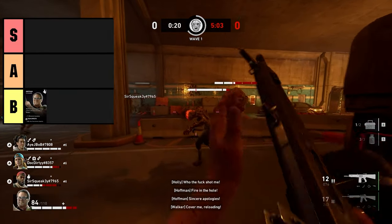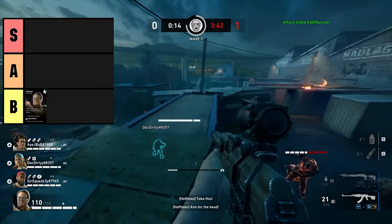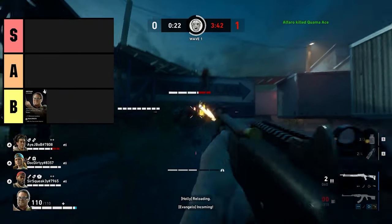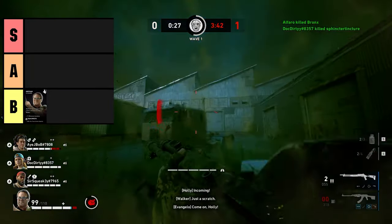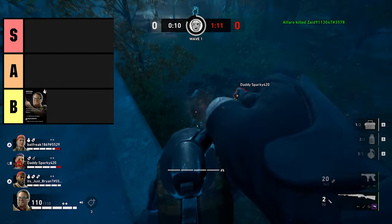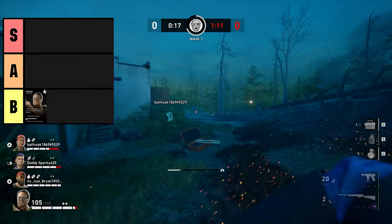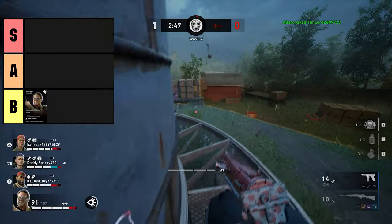Ammo in general in swarm mode isn't hard to find because you'll have ammo pouches and ammo crates. If you play with a good team and everyone isn't using the same gun, you can just ask your teammate to drop their ammo type for you. You usually don't have enough ammo around the four or five minute mark when the circle is small, but if you made it that far your team is already in good shape.